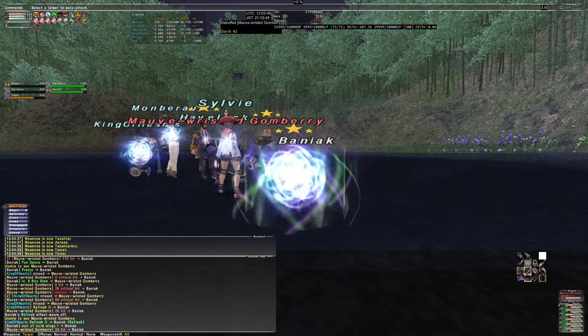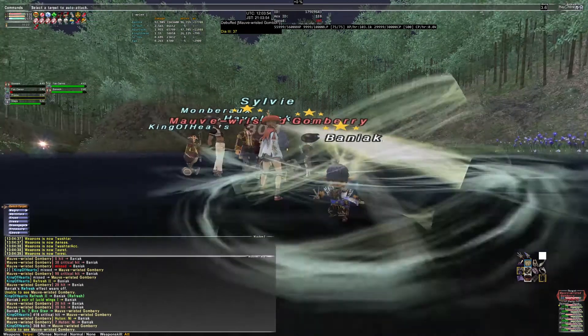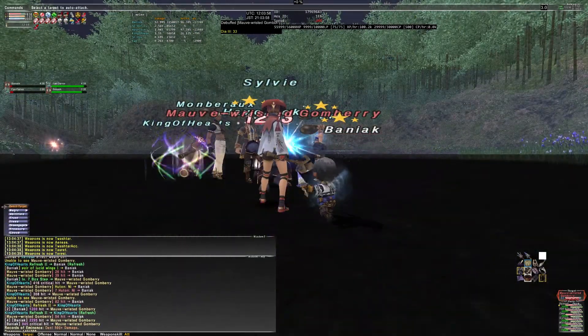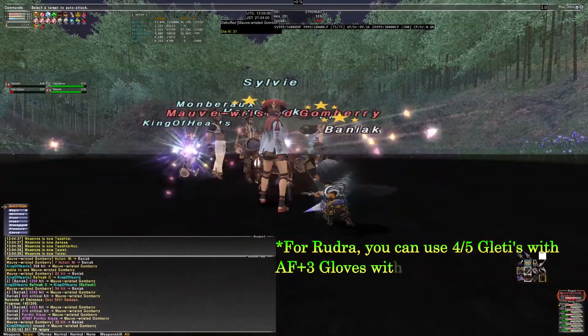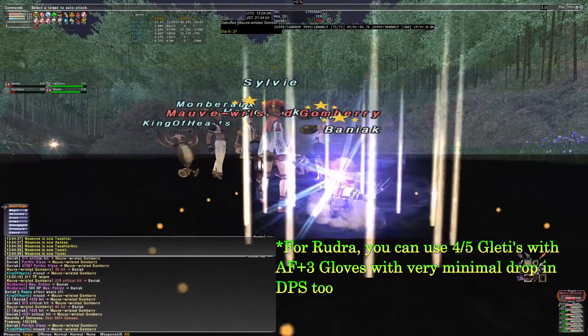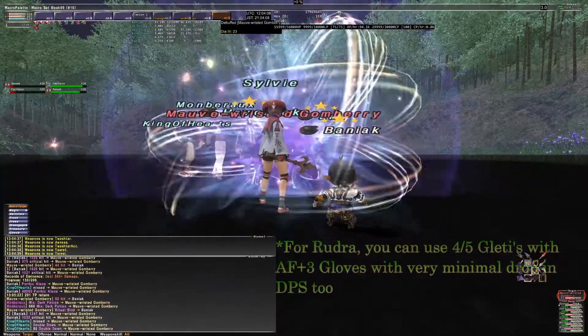For Evisecration you should use 4 Glatis pieces with Adhemar bonnet plus 1 path B. For Rudra you should only use Glatis body. For Pyrrhic you should use 4 Glatis pieces with Lustratio feet path D. For both Evisecration and Pyrrhic you can also use the full Glatis set with a very minimal drop in DPS, but with a significant boost in defense.